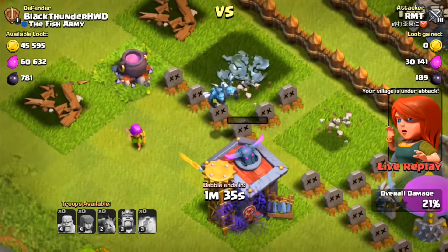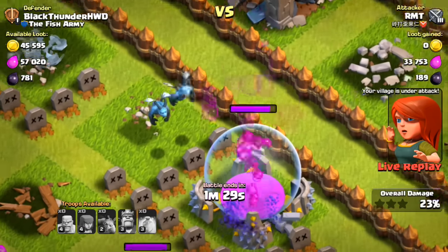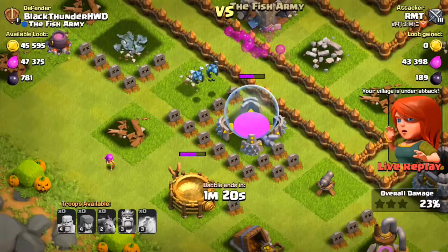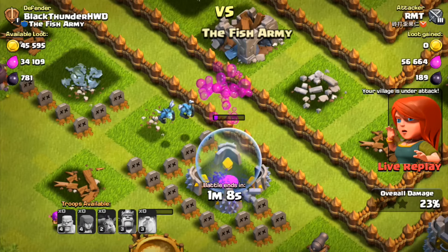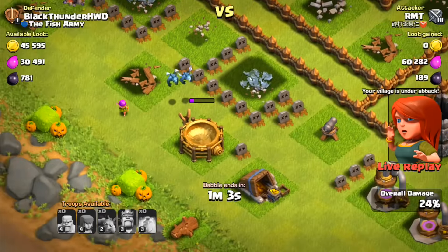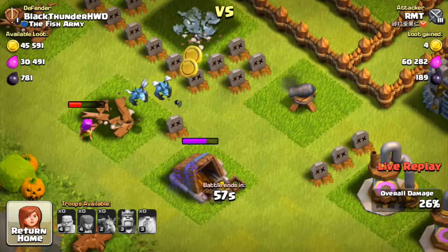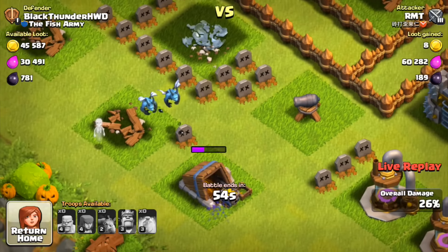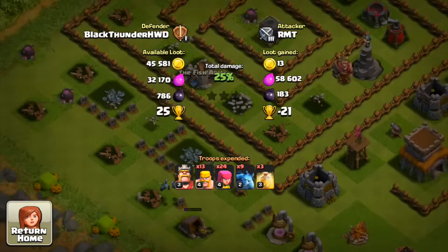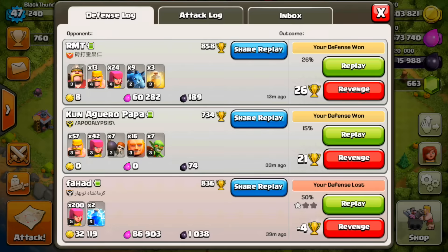Two minions chip away at the elixir storage but RMT can't get enough to win. He ends battle — plus 26 trophies and he only got less than 200 dark elixir. We win that one!